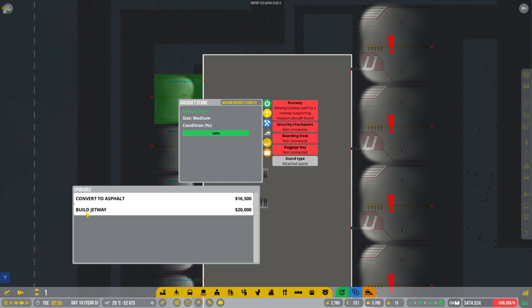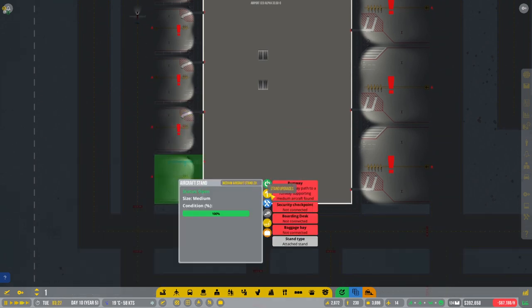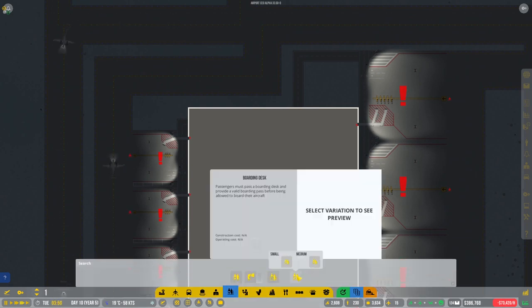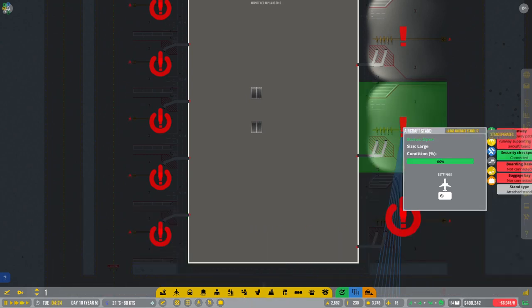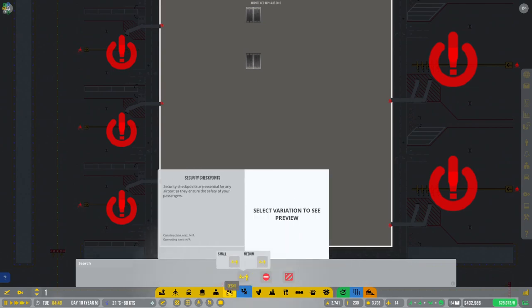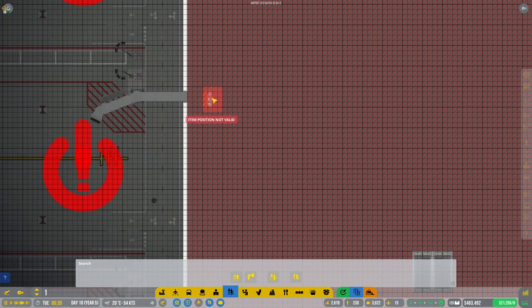Let's get all these jetways in. We'll need some gates but I'm tempted to close them all down first — let's close all of this down before getting flights scheduled straight away. This little terminal is going to be pretty cool. So this is how these gates are going to work, and the other guys we'll do doubles so we can hopefully board a little quicker.